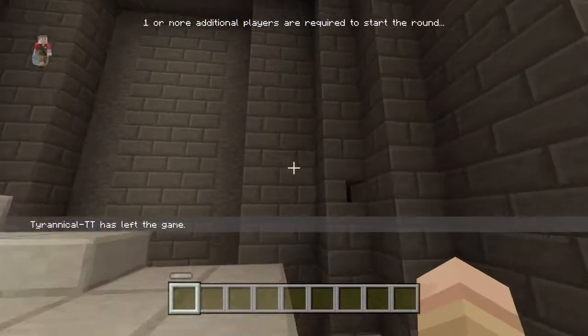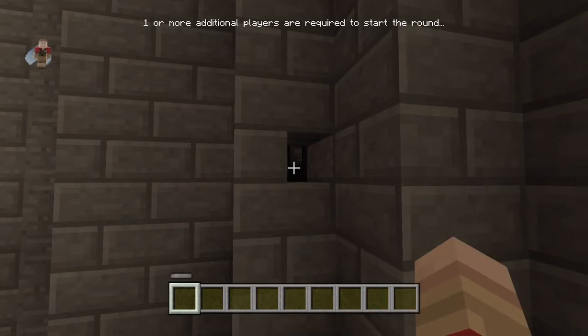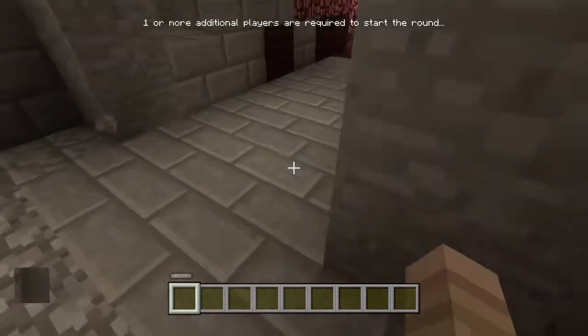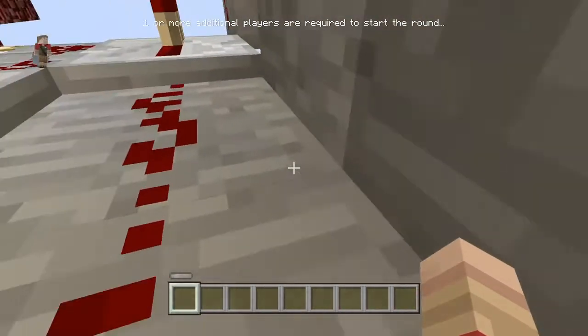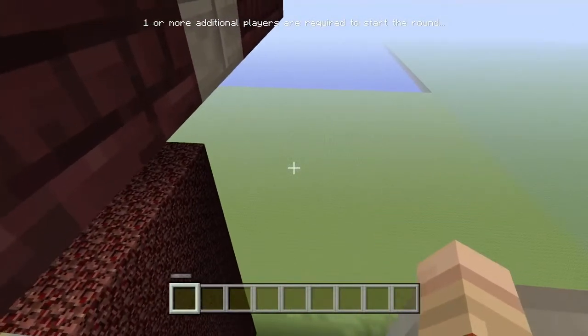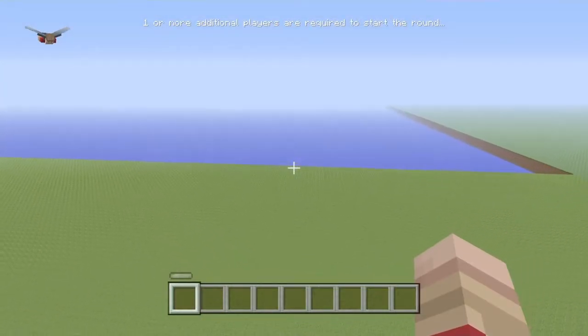You go up these stairs on the nether side and flick the lever once — I flicked it many times. Also, for some reason it helps when you're the host. You just drop through there and use the Elytra to get under there. It's important that you use the Elytra.